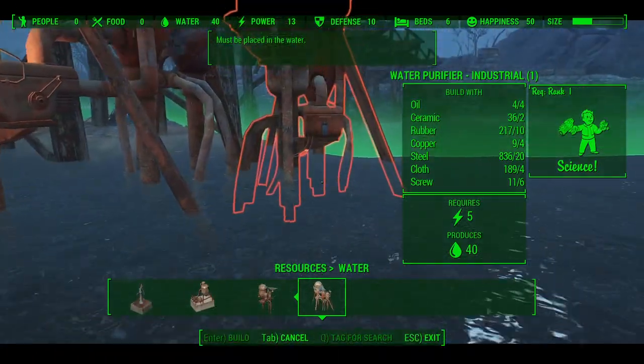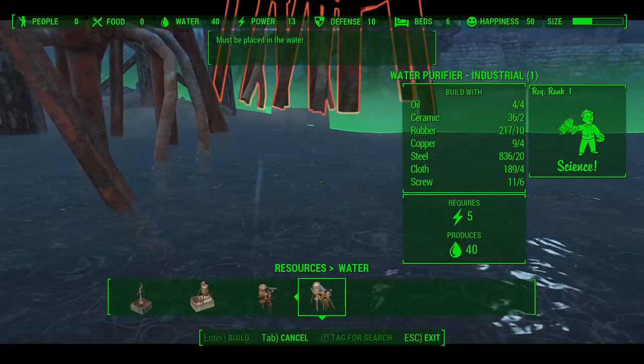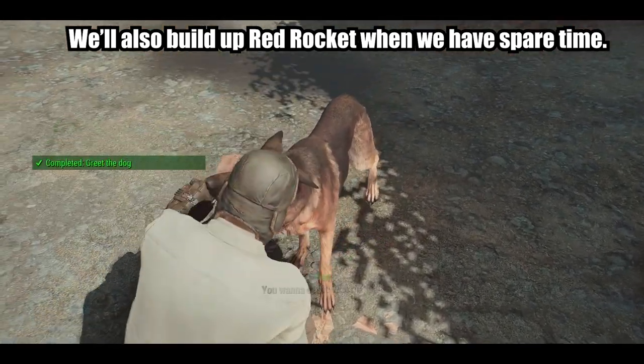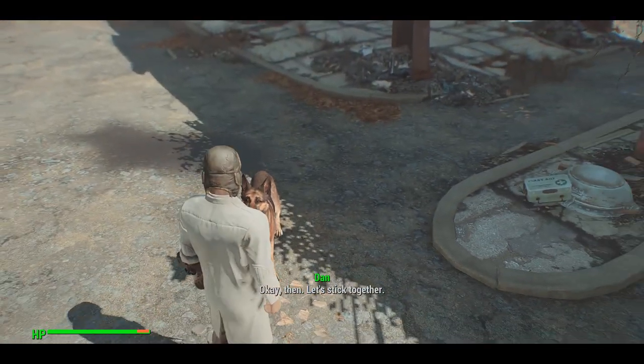By the time you finish scrapping in Sanctuary you should have enough materials to build 2 industrial water purifiers and 2 medium power generators to power them. Once we have that, let's head to Red Rocket and pick up Dogmeat. Next we'll need access to a vendor who we can sell our water to and buy more junk to build more water purifiers.